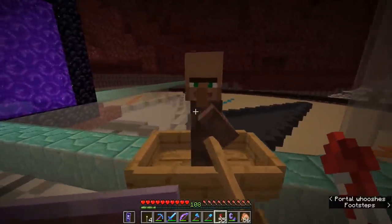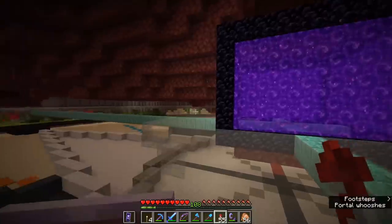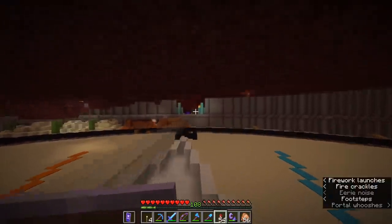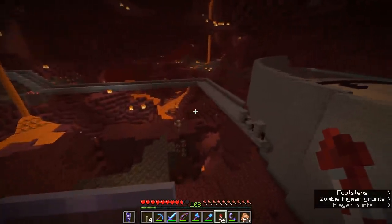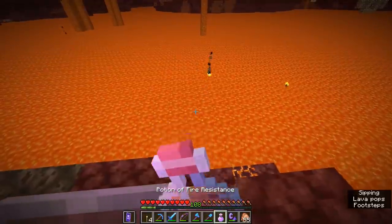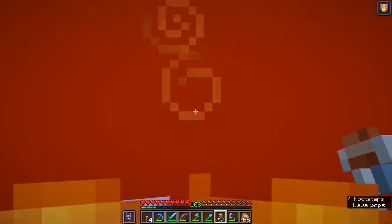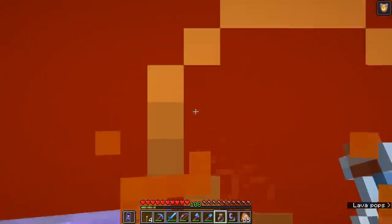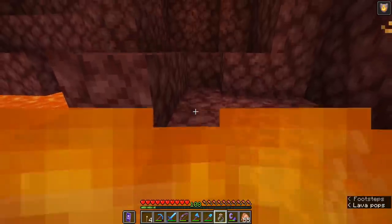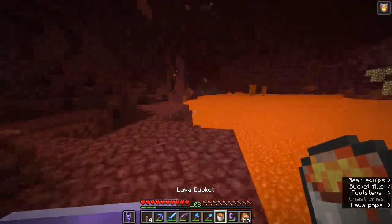Before we go ahead and dunk this lad in some lava, I want to very quickly test whether or not he will need this splash potion of water breathing, because I'd rather not waste it on somebody who doesn't need it. Let's find ourselves a quick lava lake. I'll hop on in here - we've got our fire resistance potion so we're fine. No oxygen bubble meter starts to appear, so it looks like we're in the clear, folks. We don't need any kind of oxygen supply when we're down here in lava, which is weird because lava is most definitely thicker and less oxygenated than water.